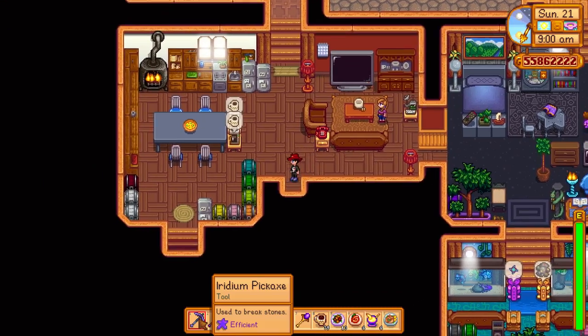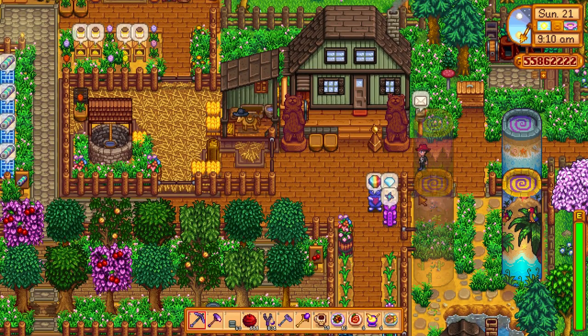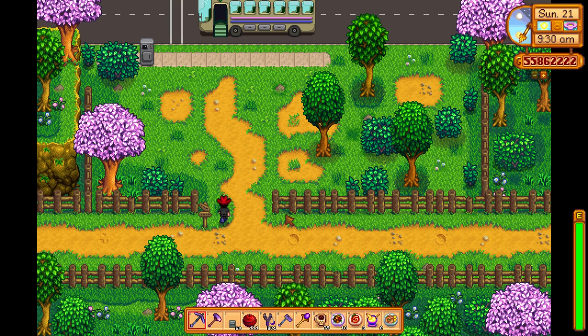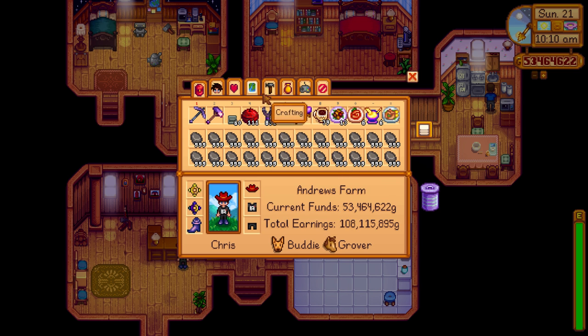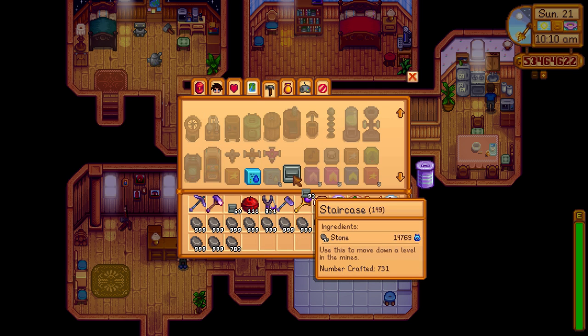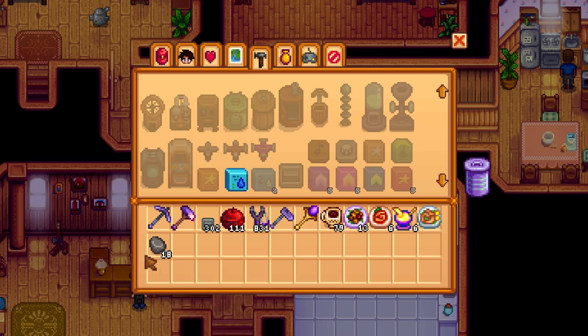I'm going to do another run before the video ends and see if we can try and get that auto petter. It's a 1 in 26 chance to find it — which is not that bad. But it's the same chance to find the auto grabber, so if you got the grabber instead, that's a bummer because it could have been the petter. Now, buying stone is so much easier — filled out my backpack, and I'm going to craft these as stairs. You can only craft one at a time. Look at all that! We've wasted a lot of money but 300 staircases and 100 bombs — we can go for a long time, all day.